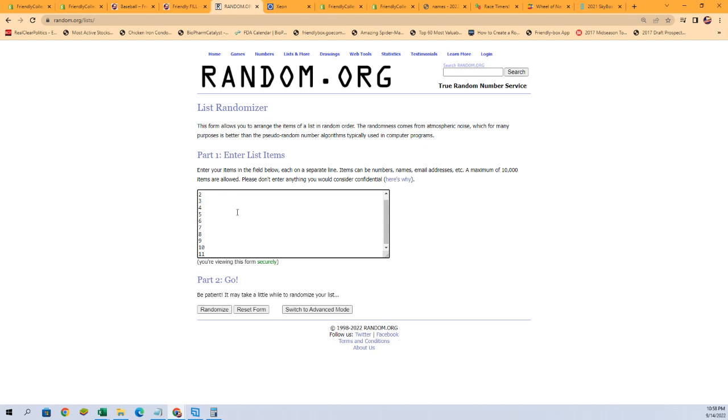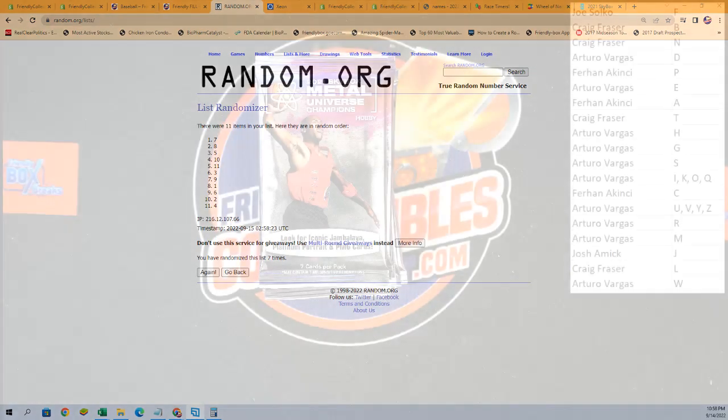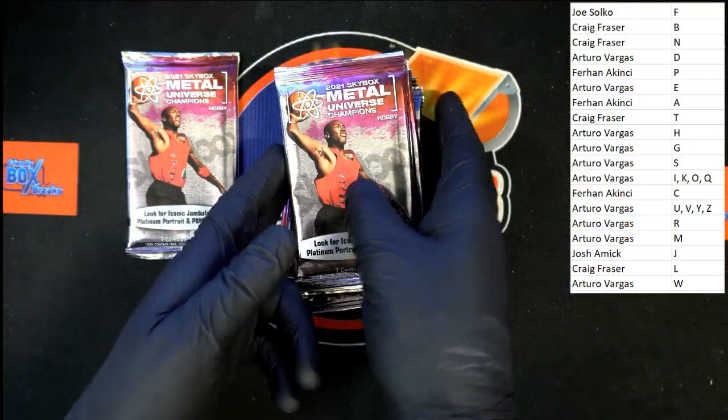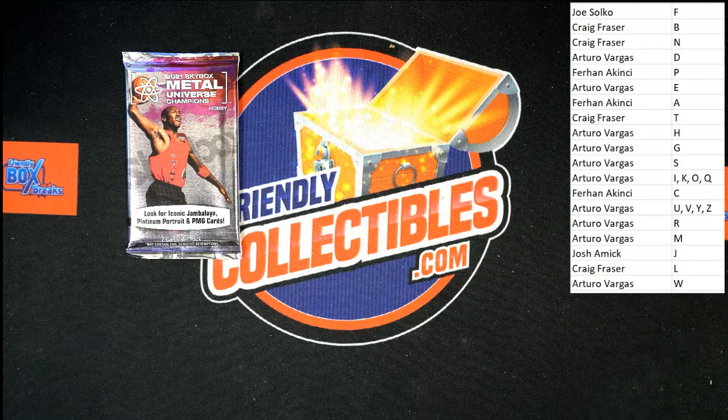Seven times, here we go — making sure I got all the numbers: one, two, three, four, five, six, seven, eight, nine — I didn't miss any. Here we go seven times: one, two, three, four, five, six, and seven. Look at that — pack number seven! That is definitely lucky number seven. Let's switch on over; we'll count down to pack number seven: one, two, three, four, five, six, and seven right there. Let's get these out of our way and dig in on number seven right now.